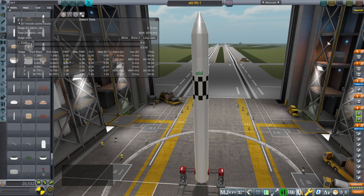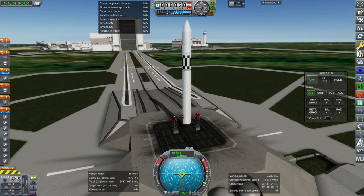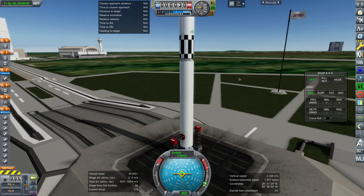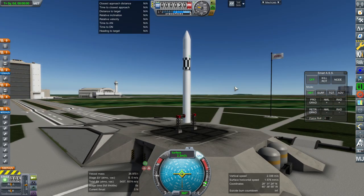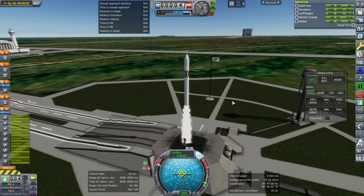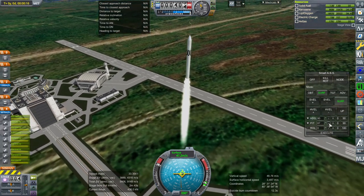I have not launched it yet, so plumes may be wrong. This is what it looks like outside — a little bit less gray than inside the VAB. There's a visual glitch that sometimes happens and I don't know why, but it usually fixes itself on launch. Ignition and launch — there you go. I don't know why that happens; I think it's the launch clamp thing. We're off. This plume looks fine — still Real Plumes on this one.